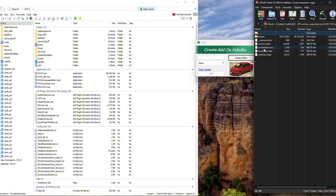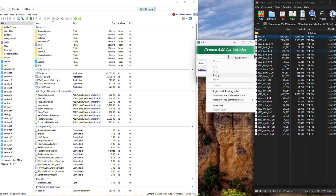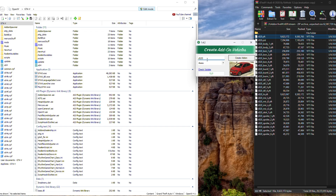Now this is set up for FiveM, but we're going to make it for story mode. Open up that stream folder, and left-click right here — you want this file but not the .yft. Right-click and copy it, then come over here and paste it right there.